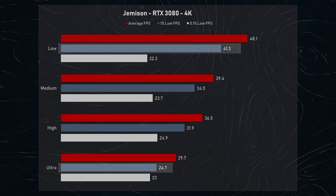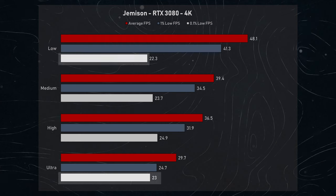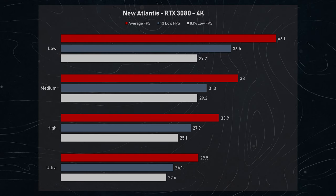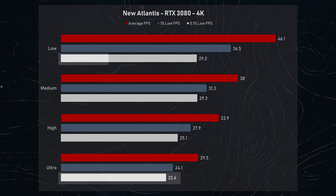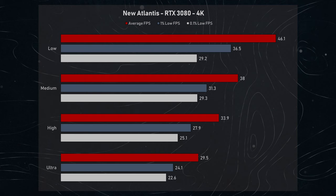However, the scaling between the 0.1% lows is rather different, going from 23 FPS on ultra to a lower 22.3 FPS on low. This does change in New Atlantis at 4K, where the average FPS scaling is also rather high, going from 29.5 FPS on ultra to 46.1 FPS on low. However, unlike Jemisin, we did experience significant improvement in 0.1% lows from 22.6 FPS to 29.2. We believe this is because the game's 0.1% lows are CPU-bound, and on Jemisin there are relatively few NPCs compared to the heavy population density in New Atlantis, which is reduced as we lower the crowd density setting under the preset.